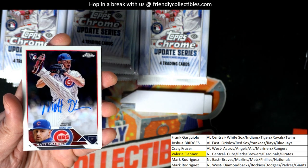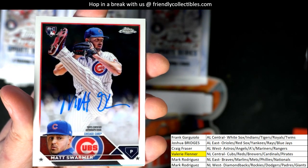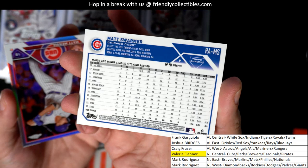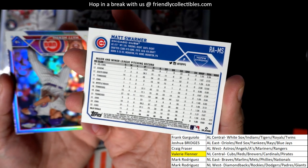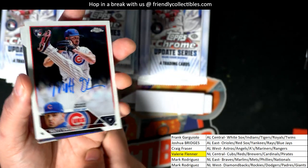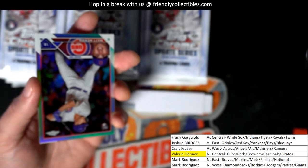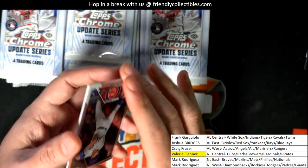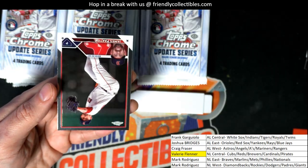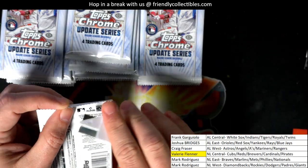It's a Matt Schwermer rookie autograph. Very welcome — nice Matt Schwermer. It's got that white border, it's not a numbered parallel, but a very nice autograph rookie card of the right-handed pitcher for the Cubs. There's a rookie refractor too right there. Let's keep it going and see what else comes out in Chrome Update Baseball.